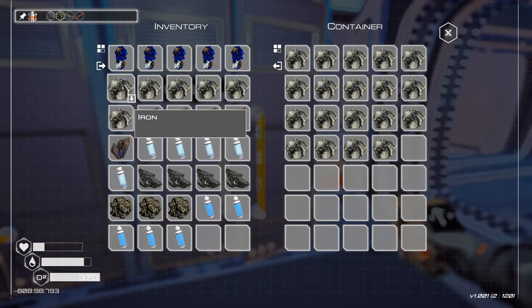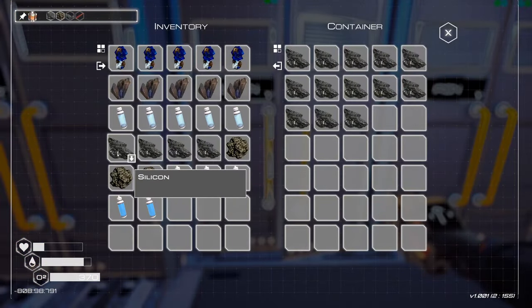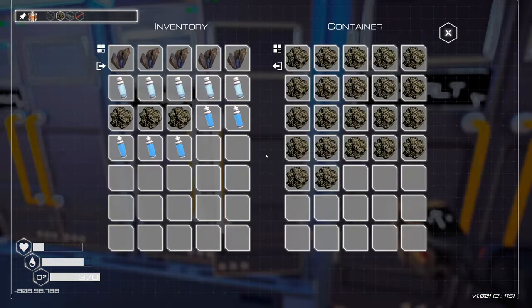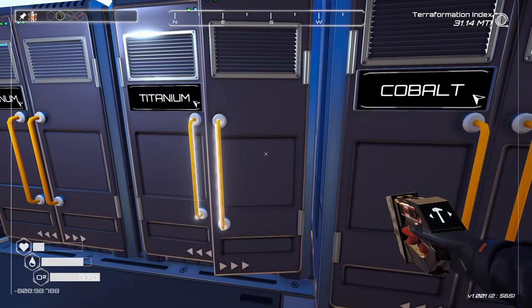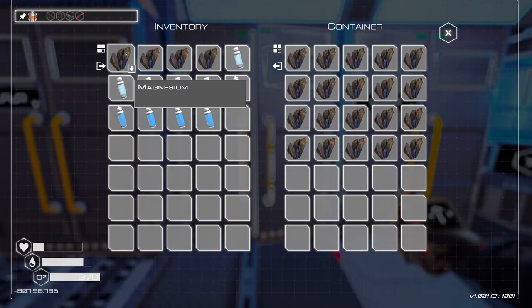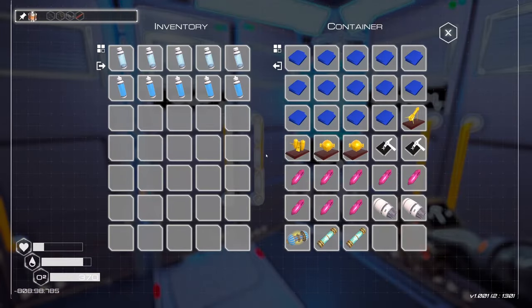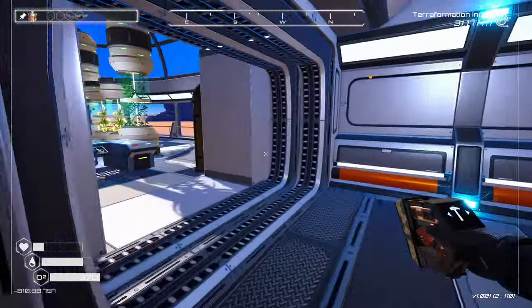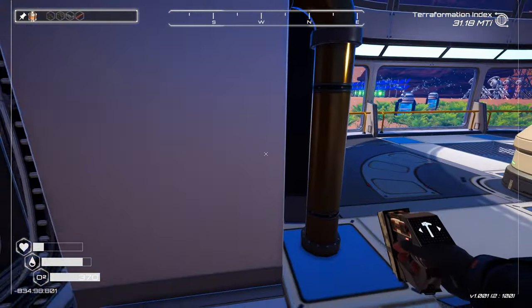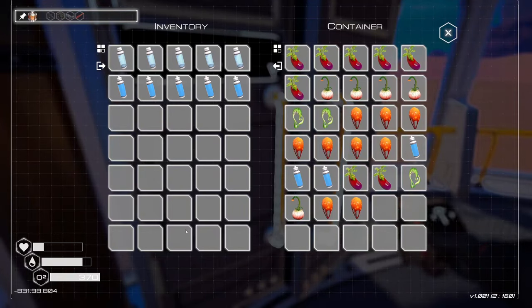Let's put this stuff away. Iron. Get the silicone there. Cobalt. Wobble pops. And magnesium. And we have a bunch of water. We'll put the water in the food stuff and things. Where is the food? Oh, it's right here. We have water in the food stuff and things.